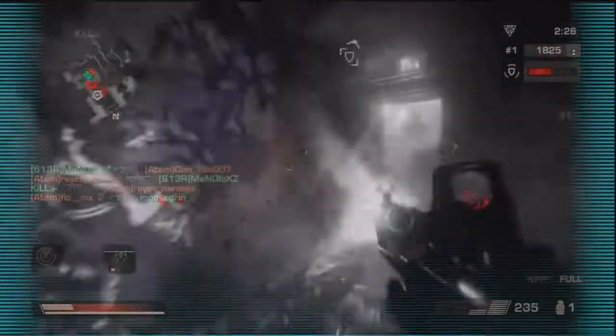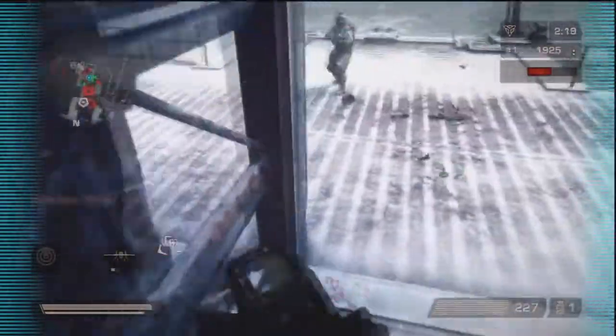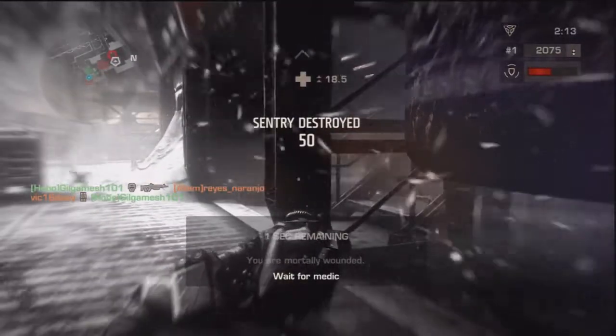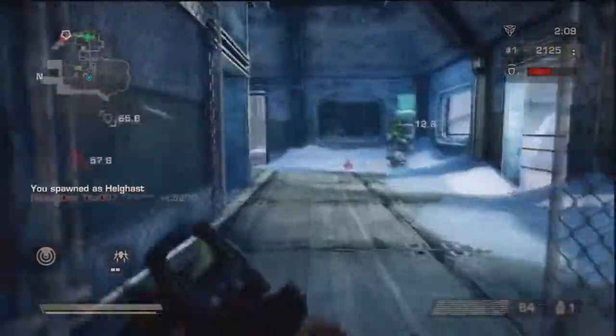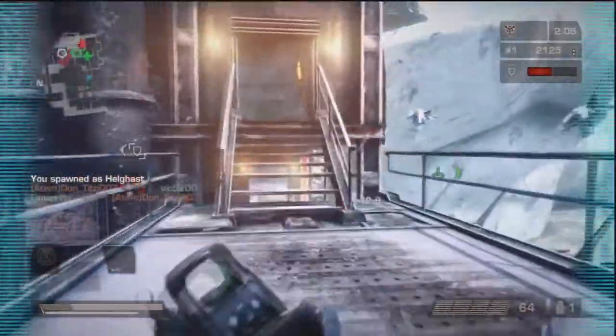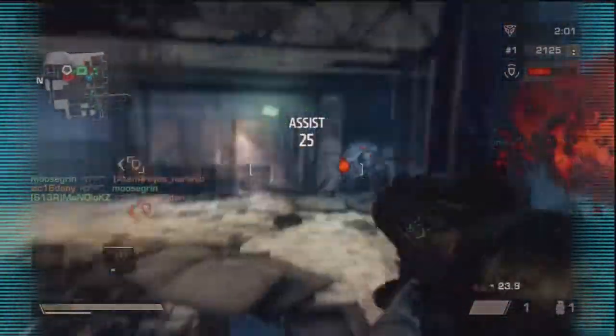There's nothing much else to commentate. Usually, if you're the Hellgas, I would say capture the top TSA, because people usually go for that. But if you're the ISA, I would go for the bottom TSA, because that would definitely help you a lot — it's right near both bomb areas. The top TSA kind of just helps prevent the Hellgas from spawn trapping you, so it's more of a secondary objective.